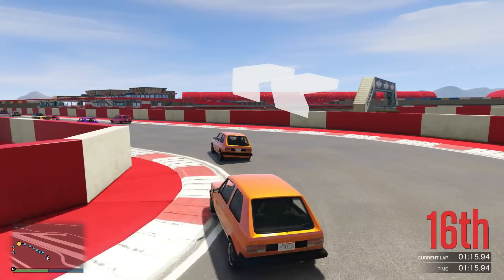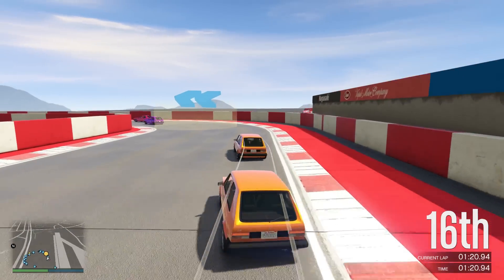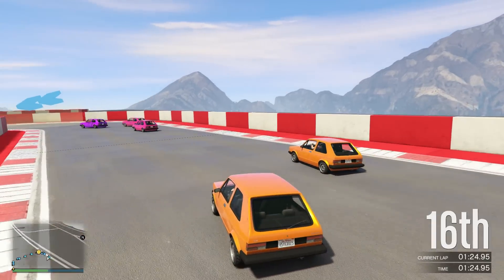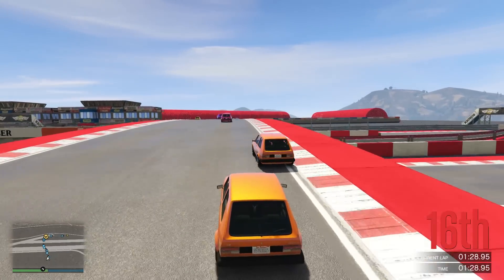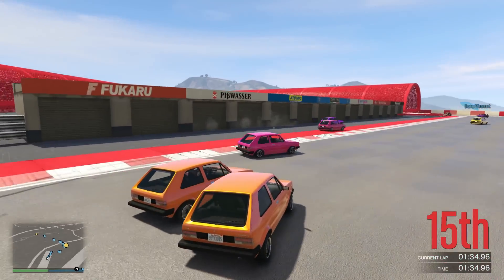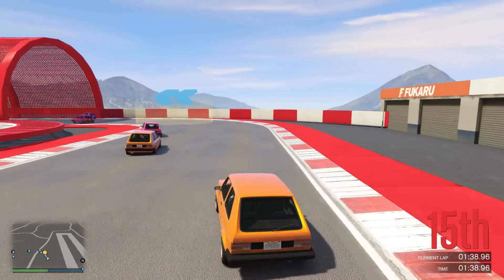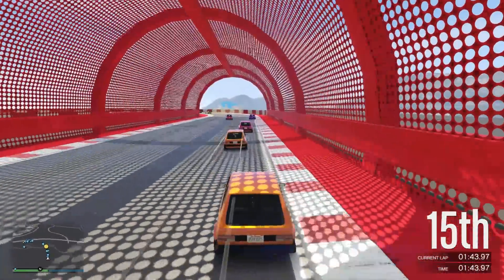We will work our way back up through the field at some point. We'll just wait for someone to calm the gray car off at the front. This is looking like a more technical circuit than some of the ones we've driven. These are great cars for technical circuits - the Golf is one of the more fun cars to drive in this game. I think these are the fastest of the compacts, quicker than the Fiat 500.